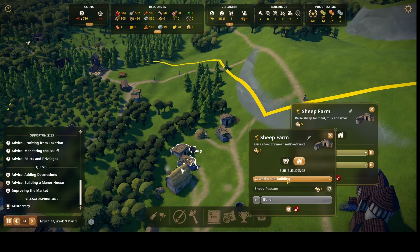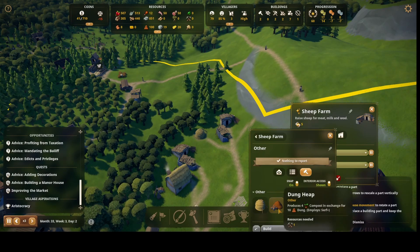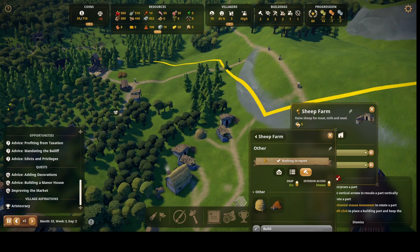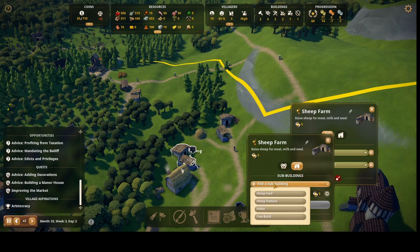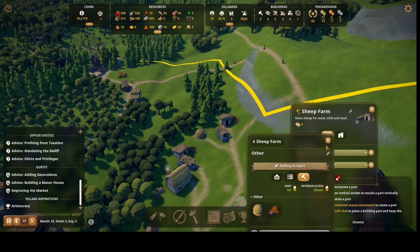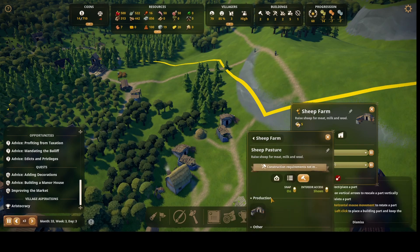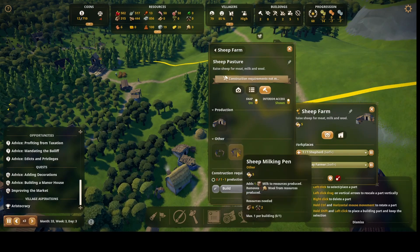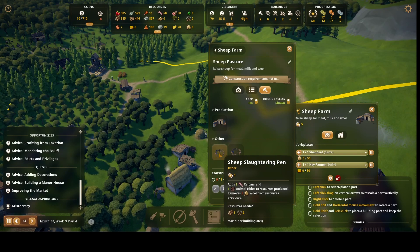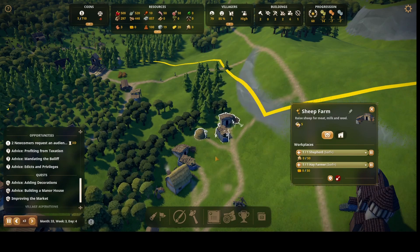Maybe I need to build another sub-building and configure it. I don't need the dung option. Looking at sub-buildings: milking pen adds one milk resource but removes one wool from production. Sheep slaughter — I don't want that. I think they automatically produce wool without sub-buildings. But it's not showing any wool.